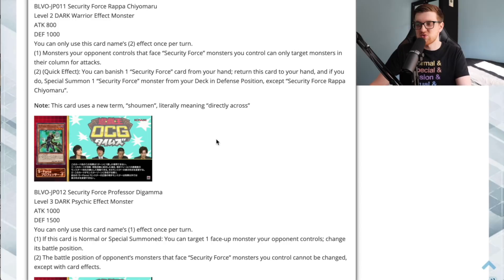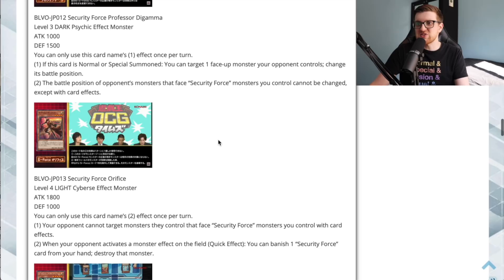The second effect: the battle position of opponent's monsters that face Security Force monsters you control cannot be changed except with card effects. Basically, as long as the monsters your opponent has are in the same column — facing a Security Force monster — they cannot change those battle positions. It's a neat trick to prevent getting OTK'd, but there's no effect negation and nothing is being destroyed, so it's not the best card.